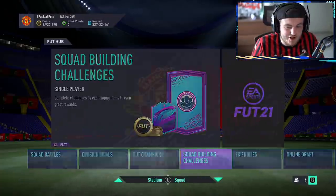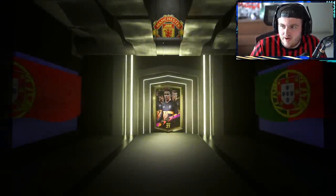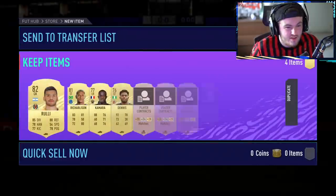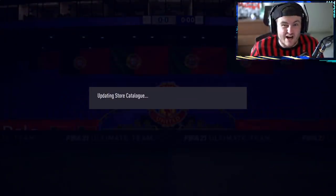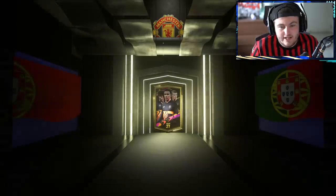I wonder if we can keep the Dutch look going with the 92 rated Prime Icon Upgrade pack. In terms of bad ones you can get, there are a lot of 92 rated icons that can be quote unquote bad — Giggs, Bergkamp is a pretty big troll. Lineker, Bobby Moore. Realistically, we're looking for Brazilian, French or Dutch. Dutch and a forward — Hullet or Cruyff would be nice. Or if it's French, Zidane would be insane. If it's Brazilian, R9 would be nuts. Dino would be insane as well. Fingers crossed. Schmeichel would not be ideal either.